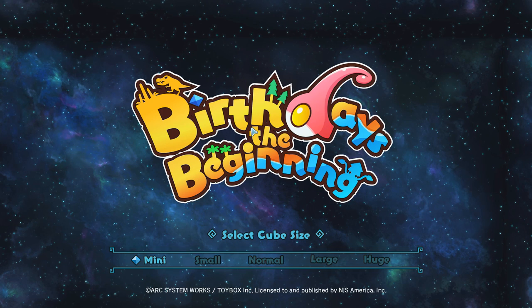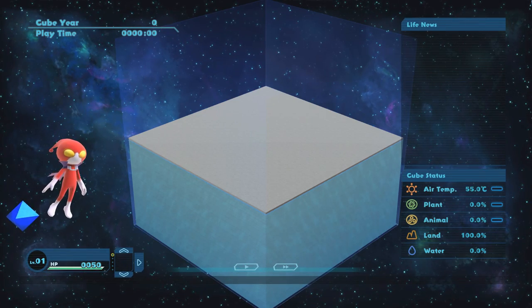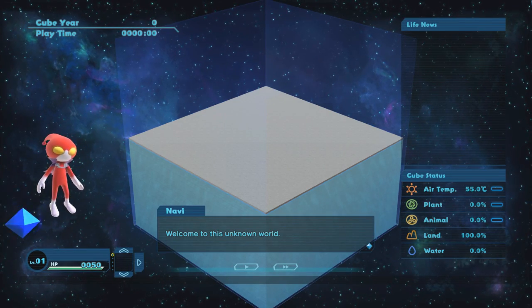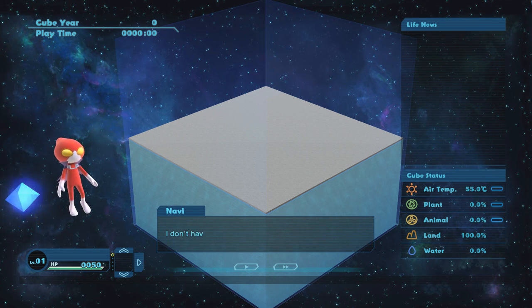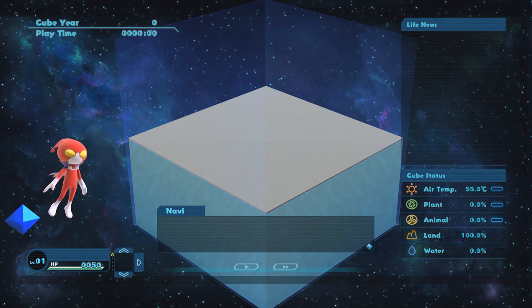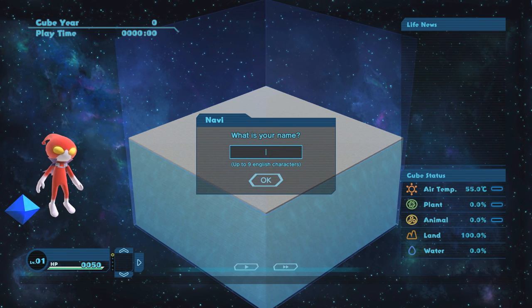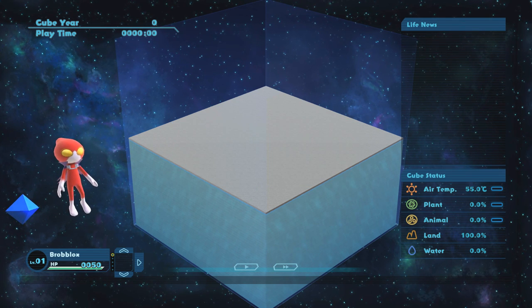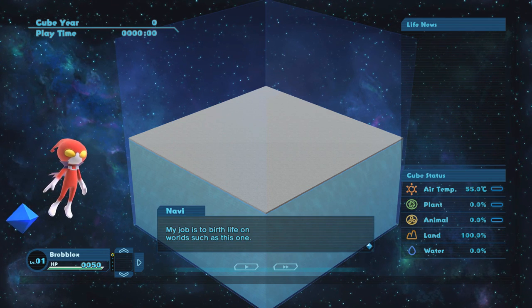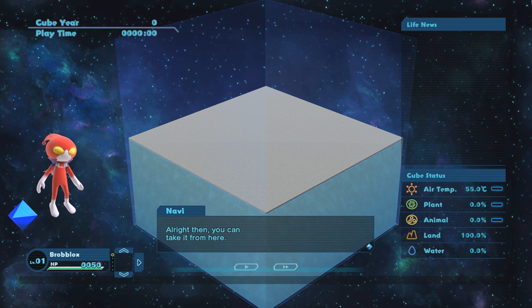Let's go ahead and play free mode for a little bit. My cube size is gonna be small. We'll start over from scratch so that you guys can get an idea for what the game is like. Welcome to the unknown world! The guide introduces itself as Navi. The only thing left is your avatar — we're gonna name him Broblox the Mighty. All will worship Broblox.